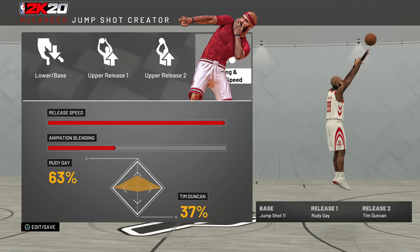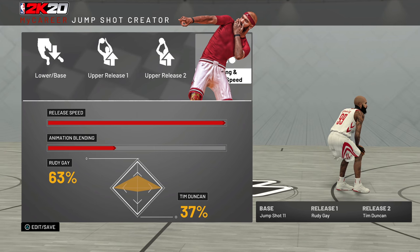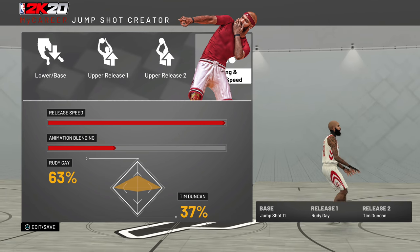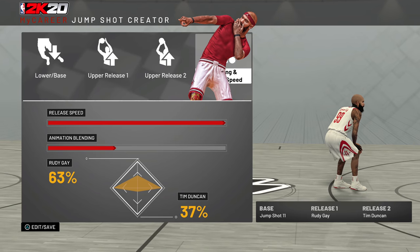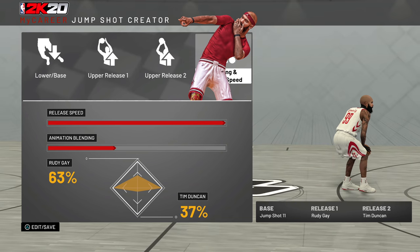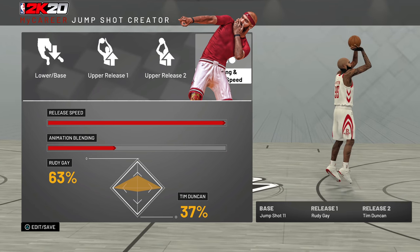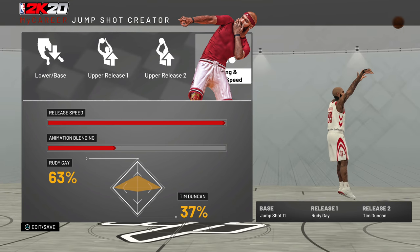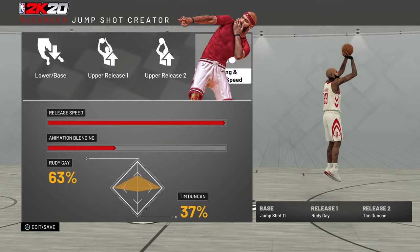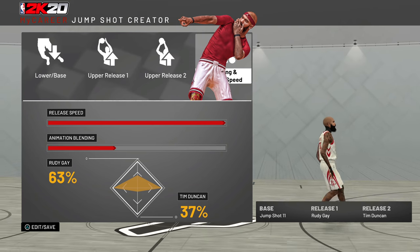Jump Shot 11 is a jump shot that literally any guard, small forward, power forward, or center can use and be effective immediately — if they're sharp. If you create any build that has any type of sharp or stretch in it, this is the jump shot you'll want to use. It's been in the game for a few years and is one of those bases where you say, 'If all else fails, go to Jump Shot 11.' It works especially well on stretches, and the uppers don't matter much — you can mix in any uppers you want.